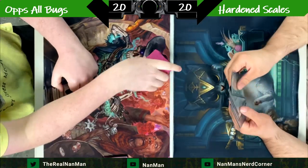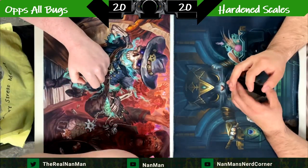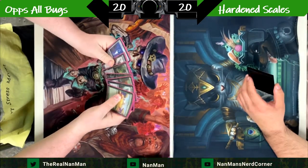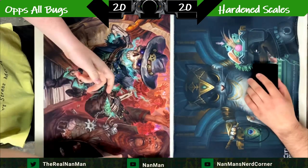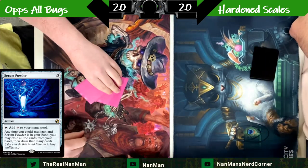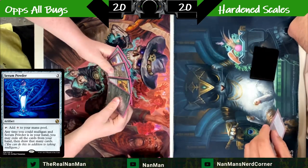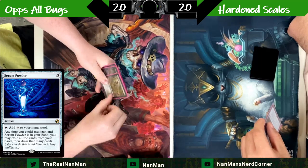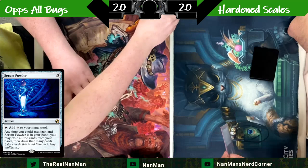You saw it back in the day with some Eldrazi decks. There are very particular and specific decks that want exactly this. It's a mana rock, but no one's using it for the mana rock. Really, if this is in your hand, exile all the cards from your hand and draw that many cards. So it gives you free mulligans.